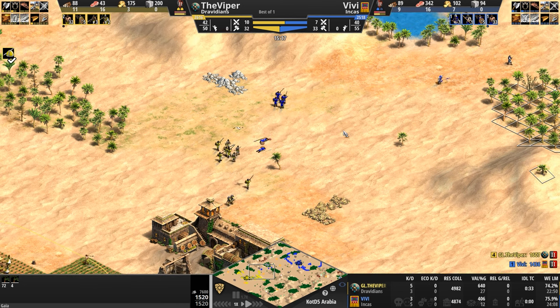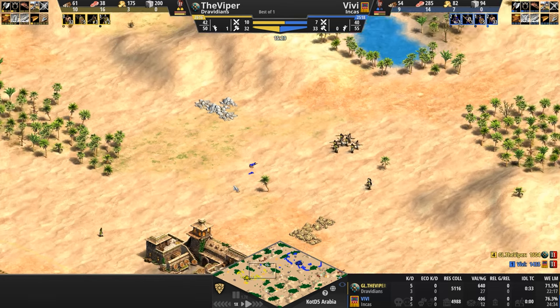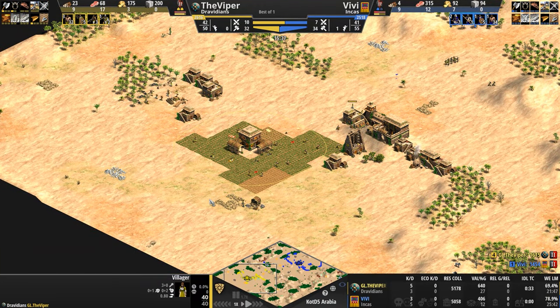Usually when the rush distance between the bases is so small, it leads to a lot of early game aggression. In this game we did see that — usually 13, 14, 15 minutes in is when we get the first kill, but 15 minutes in we've already got a total of eight kills. The Viper guns down two more skirmishers and takes the lead yet again. Villager kind of just watching it all happen.